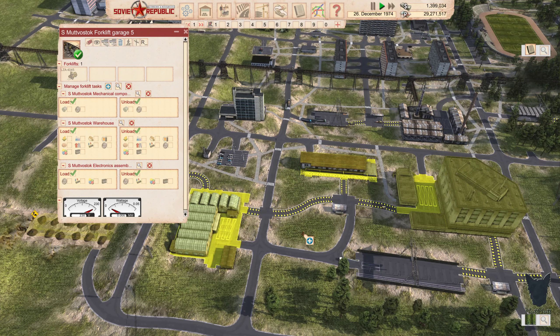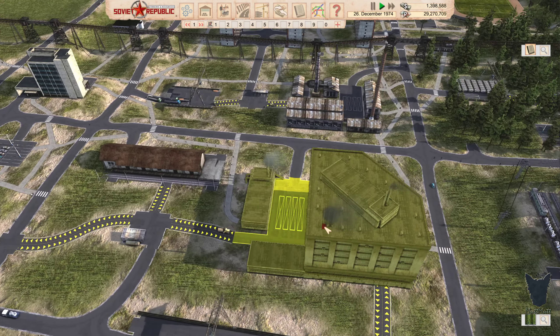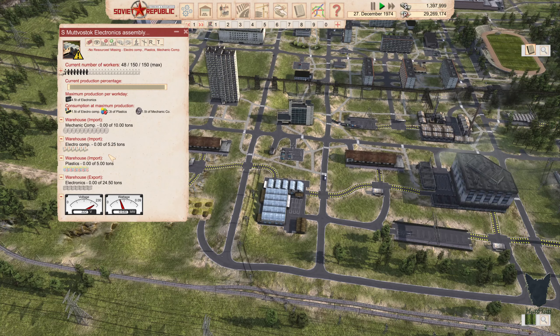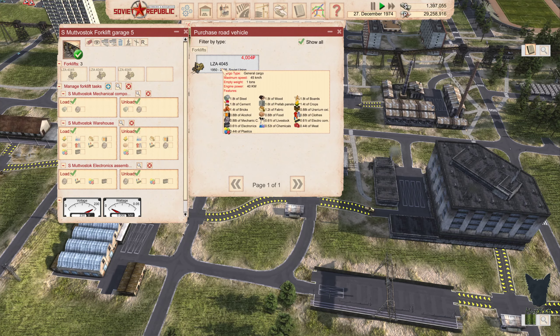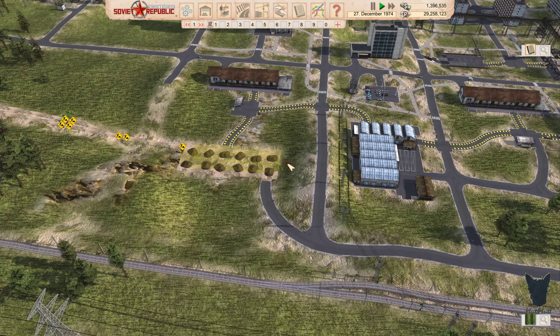Let's get some materials over there. Because these guys need mechanical components — they also need electrical components and plastics. We've only got one forklift here, so let's get a couple of them. That should get things moving along quite well.